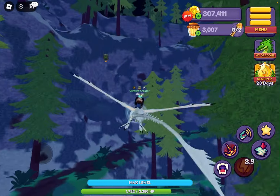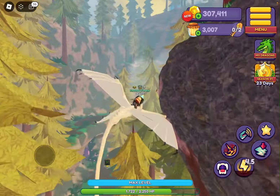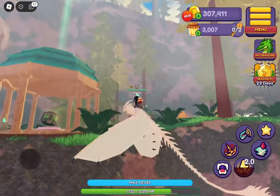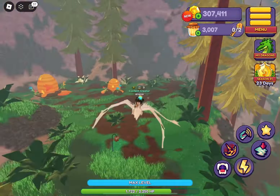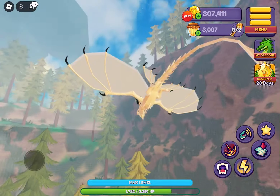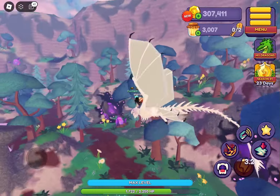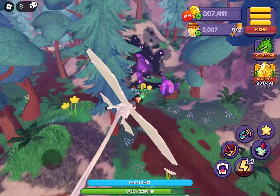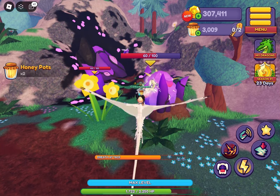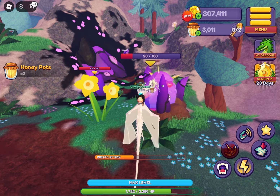Sometimes there aren't corrupted hives over here, so you're going to have to fly back over the mountain, because as you see there isn't any corrupted ones over here anymore. You could just fly over and go get more. The next thing to getting them super quickly is definitely having out a dragon that can fly really fast — either a Vented, or a Cybernid, or any of the fast-flying dragons.